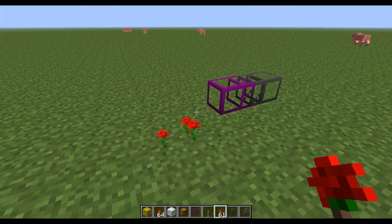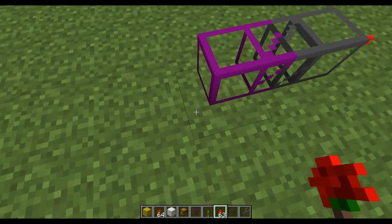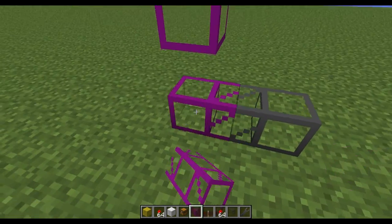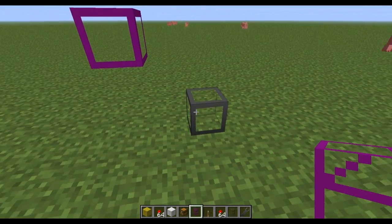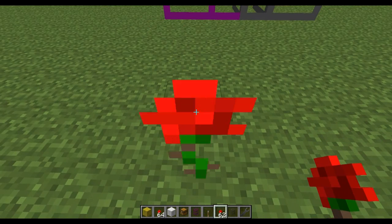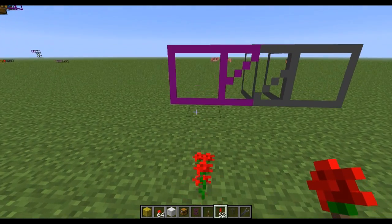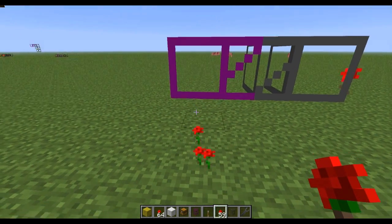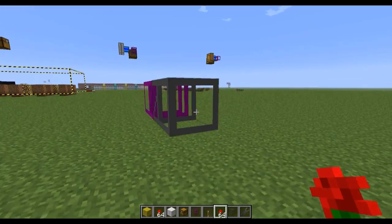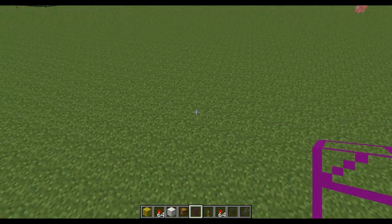The problem is that there's a limited range. The item has to be exactly in the same block as the obsidian pipe. Also, obsidian pipes can't connect to one another, as you may already know. So this works up and down too — I'm throwing items in this block and they're not getting sucked up. If I throw them in midair, they will get sucked up, but only because they're entering the block space occupied by that pipe. So it's sort of not as useful.